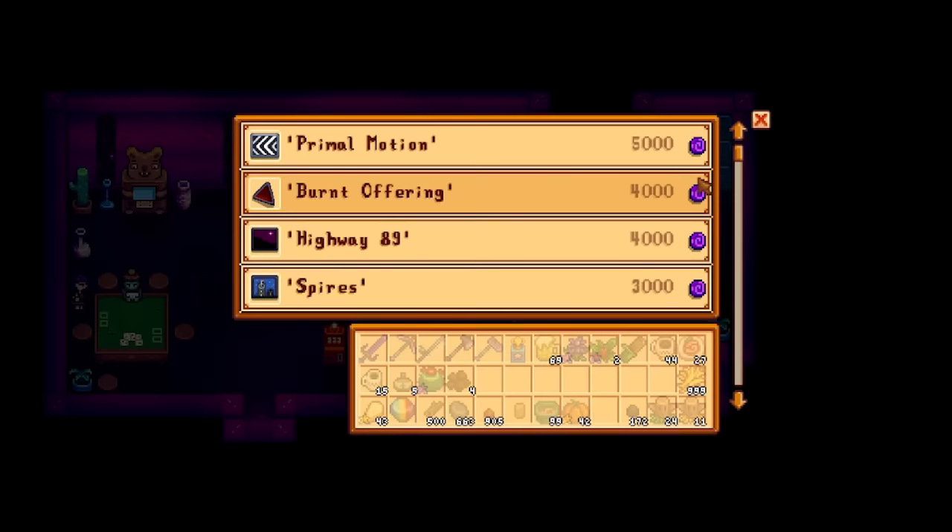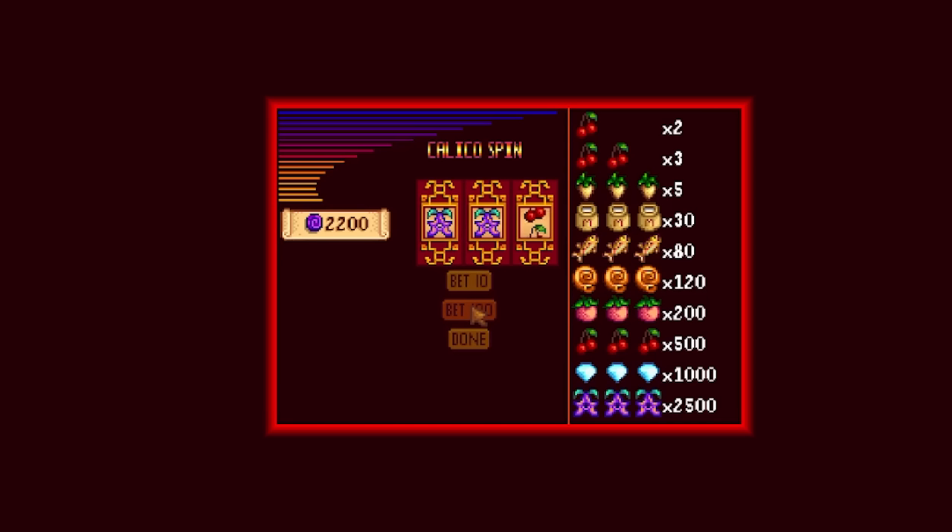You can buy farm warp totems with key coins at the casino — these are ridiculously handy. Gamble for a bit and you might be able to buy hundreds.